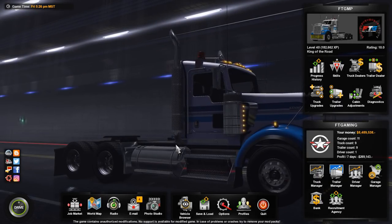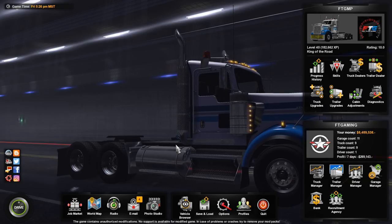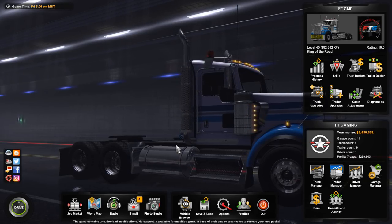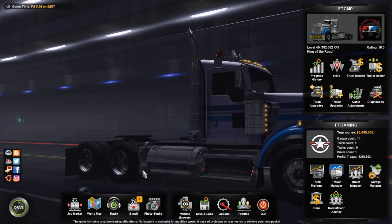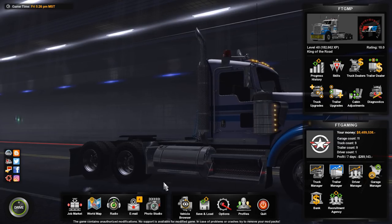Real quick, if you're asking what kind of truck we're in right now — we are in the Kenworth 900b with a special FTG United Logistics paint job by Mr. Pauly, Mr. Pauly Custom Skin. So thanks there Pauly for all his continued work here with the community.